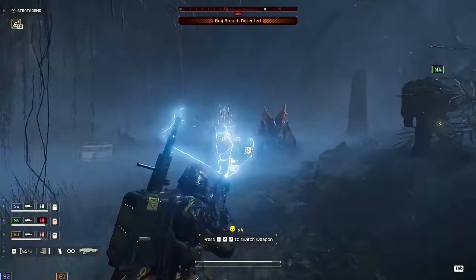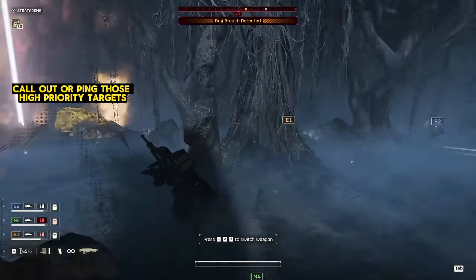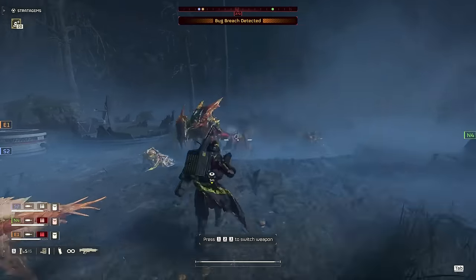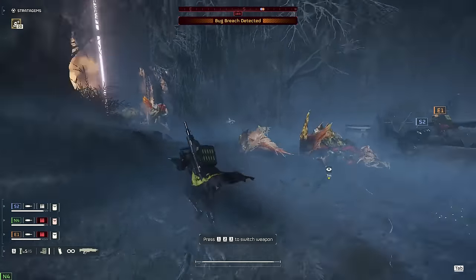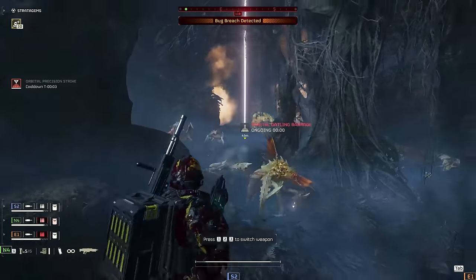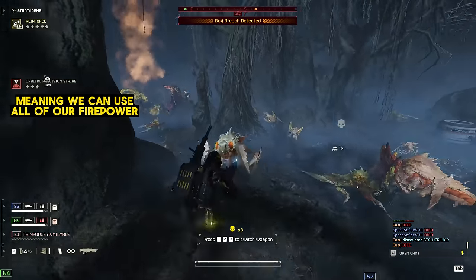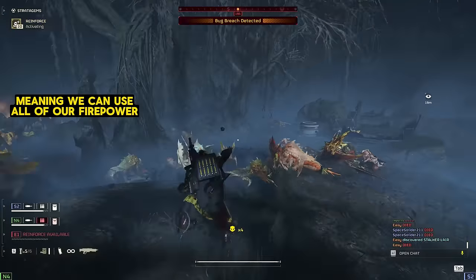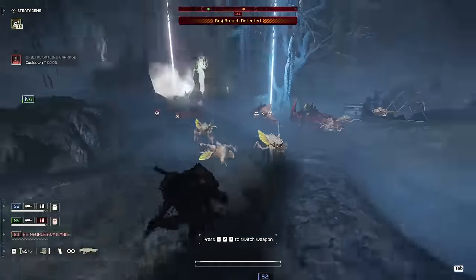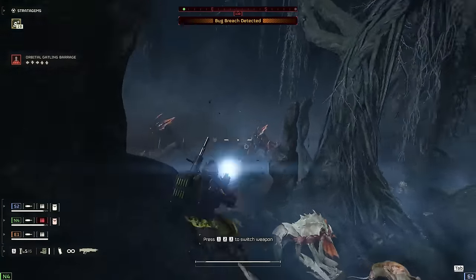Someone said we're getting surrounded, so I turn around and see a patrol wandering in. That immediately made me think I can't be between these two enemies. So I ping a location and try to get my team to fight through the ambush — push through the patrol, then turn around and focus on the bug breach. And that's exactly what we do. Because of that, the enemies all come at us from the same direction instead of both sides. We did a simple about-face, marched into those bugs, took them all out, and then finished off the breach.